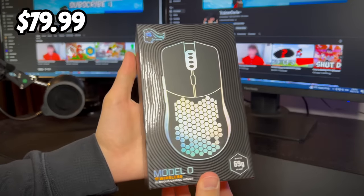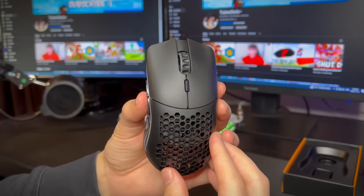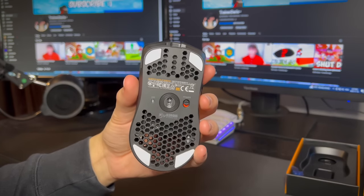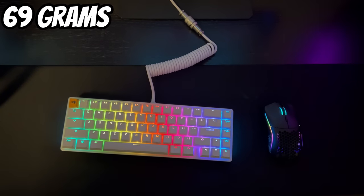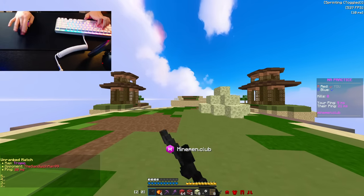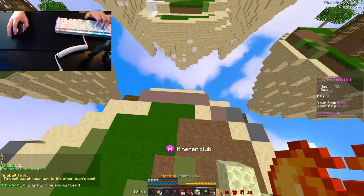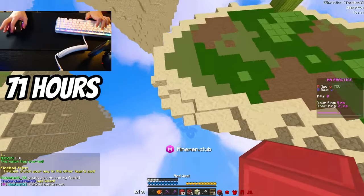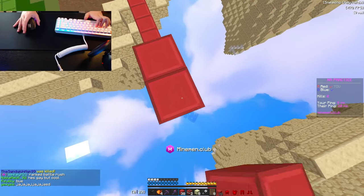Beginning with the Model O, priced at $79.99, we have an absolute classic for Minecraft. This mouse has been known by Minecraft players for years to be a champ when it comes to butterfly clicking and design, and this holds true to this very day. It's a lightweight mouse weighing in at 69 grams, sized for medium to large hands, although there is a smaller version called the Model O- for those with smaller hands. The battery life is rated for 71 hours without RGB lights on, which is certainly decent considering its weight and price.